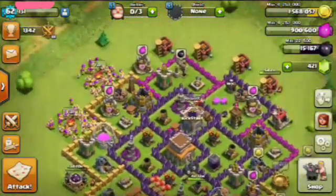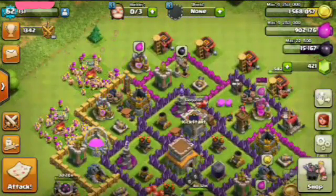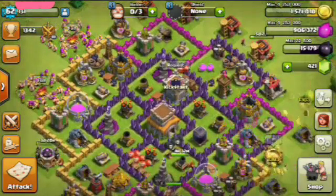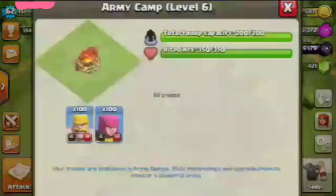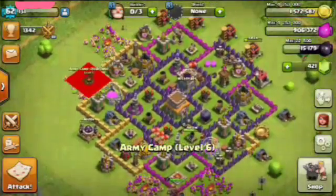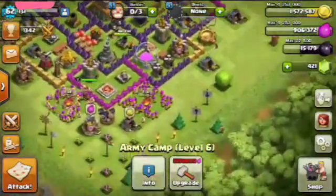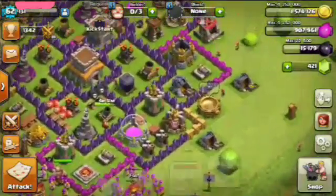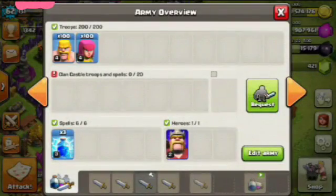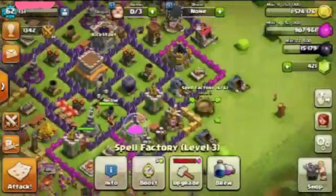Hi guys, today I will show you how to use the attack strategy called the Barche attack strategy, which is the combination of Barbarians and Archers. For this attack I have taken 100 Barbarians, 100 Archers, and three Lightning Spells.